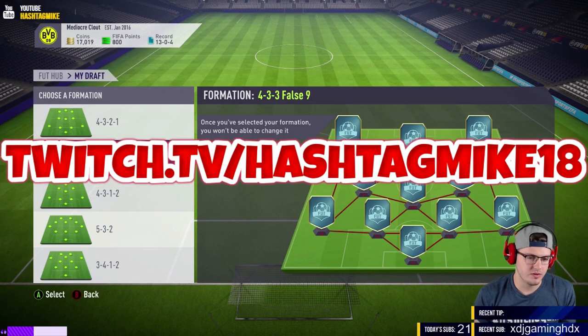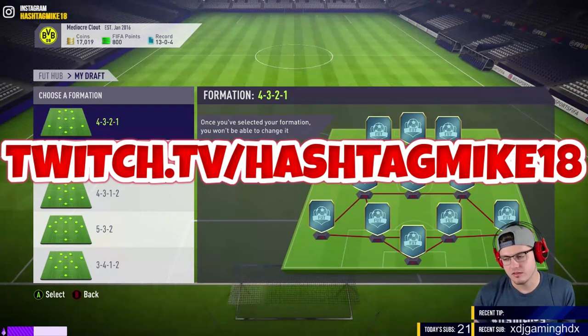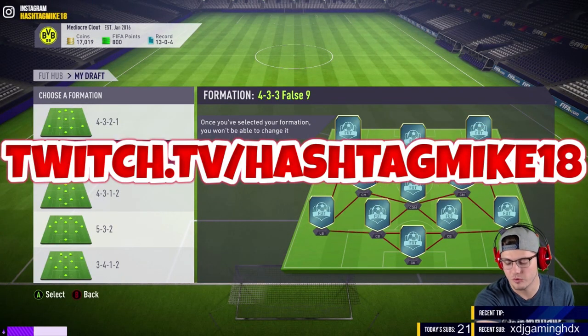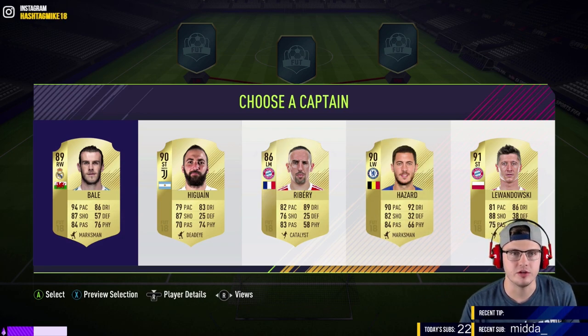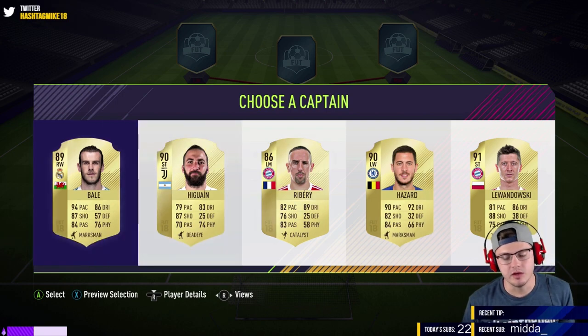I'm going with 4-3-3 false 9. I know a lot of people like the 4-3-2-1 — it's just not usually a formation that works well for me. If you play well in the 4-3-2-1, that would have been the best formation. I think for the draft style it's a really good formation. Maybe I messed up not doing it, but I think we go with Gareth Bale here.